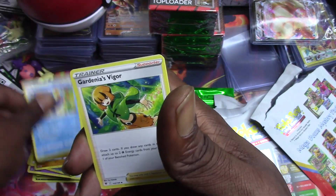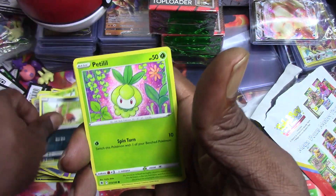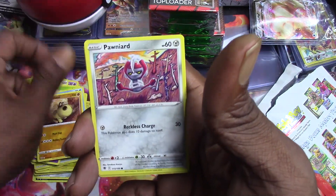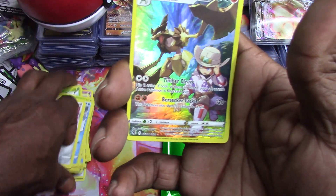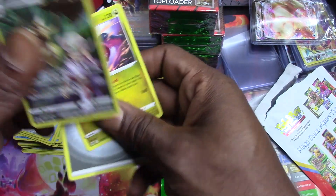We got Wishiwashi, Cast form, Gardenia's Vigor, Electrode, Nickit, Petilil, Bergmite, Hippopotas, Phanpy, Ponyta. Let's go - we got a nice Trainer Gallery hit! It's Kleavor, the Kleavor, and then Regidrago!